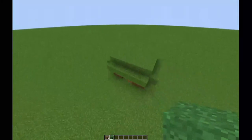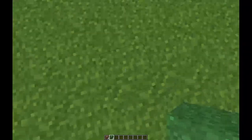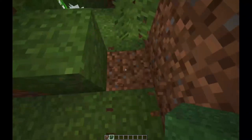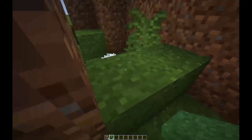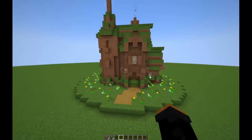Now you should have something that looks like this. You're going to want to go in and fix the roof a little bit. Now that you have finished the roof, you can spice it up as much as you want, but in the end you should have something that looks like this.